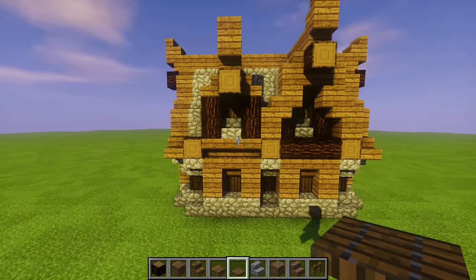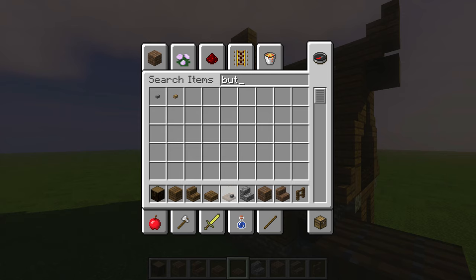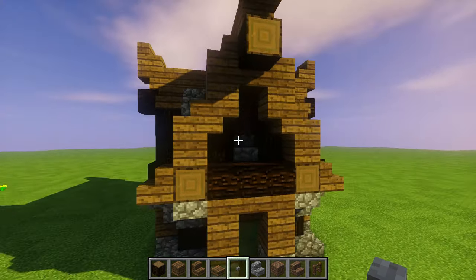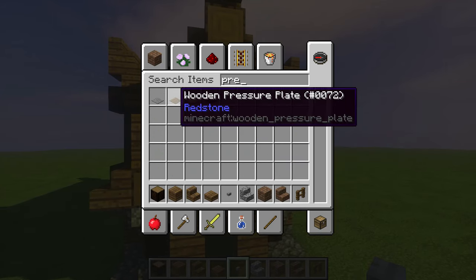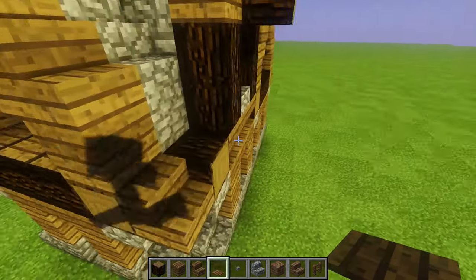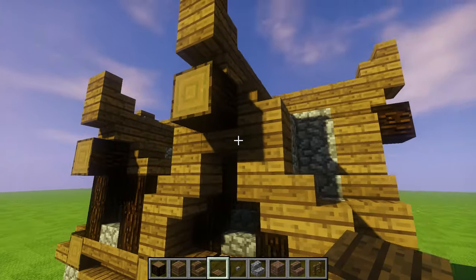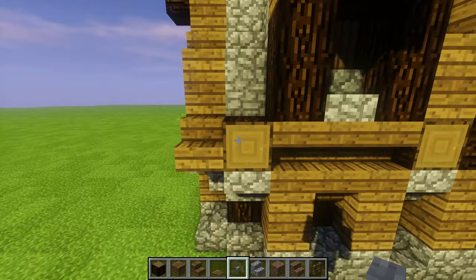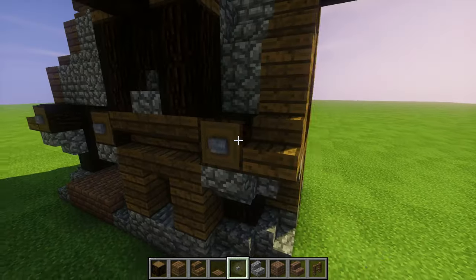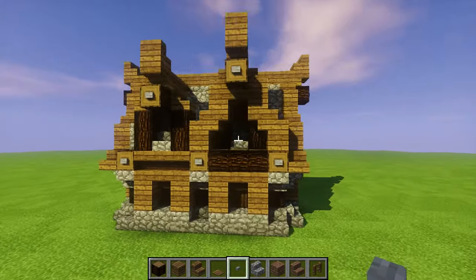For all of these exposed logs we're going to do the button work. Let's grab buttons — and besides buttons we're also going to be using pressure plates, and I'll show you why they look cool especially in this texture pack, which is the Vanilla texture pack. Right on the tops of all these exposed logs we drop pressure plates — very cool and it looks great because it's almost the same material as your spruce. So on all the exposed logs we do our little detail work. Bang, bang, bang — perfect.